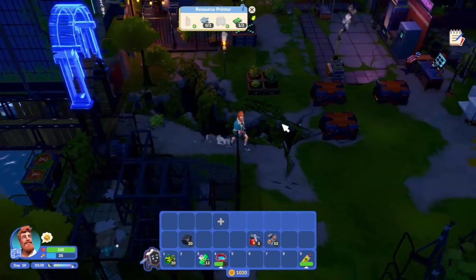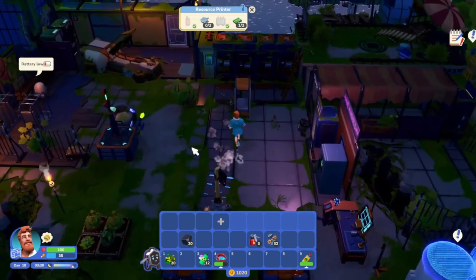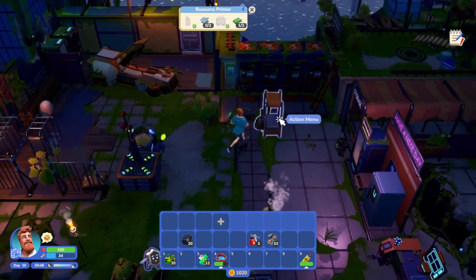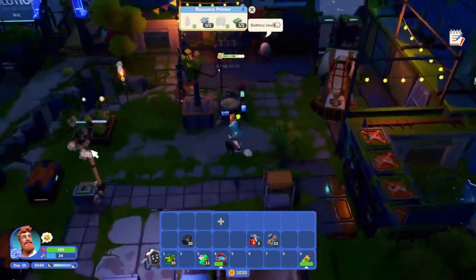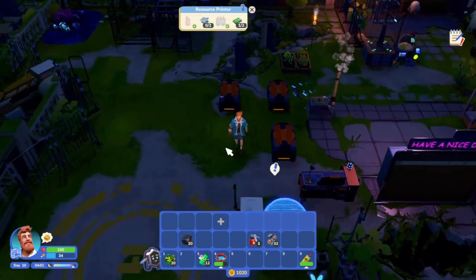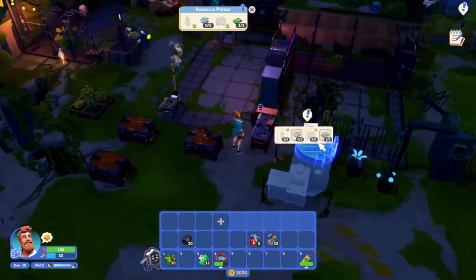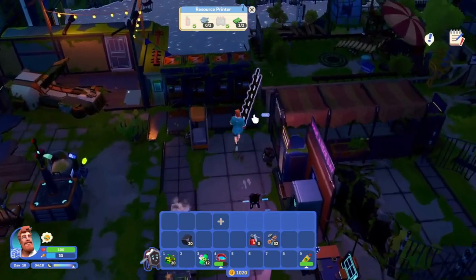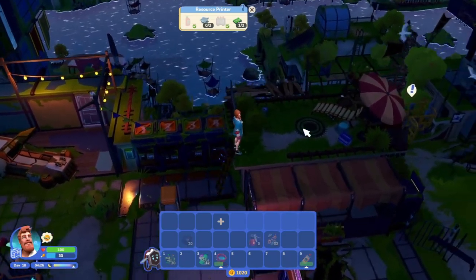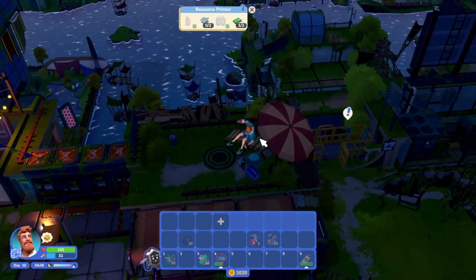We needed plastic for something, what was it? I actually don't remember. What does this need next - metal frames and two planks. We needed 20 coal for something and I don't remember what it was for. Anybody remember what the 20 coal was for? It's just not coming to me. I might have to rewatch the last episode. Let's sleep so we can get some daytime - it's already 4:30 in the morning.